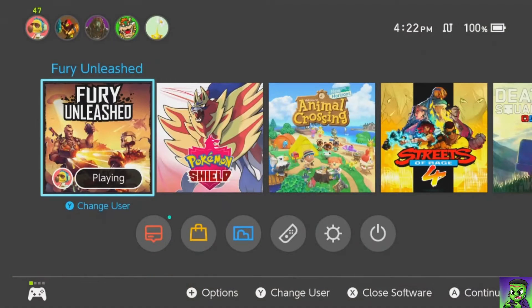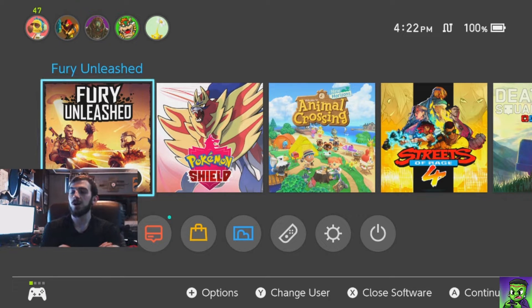So that was Fury Unleashed for the Nintendo Switch. I hope you guys enjoyed the video. Make sure to follow on Twitter at fstein_gaming and on Twitch at frankenstein_gaming. Check out my podcast and follow me on Instagram as well. Special thanks to Awesome Games. Remember, the game releases May 8th 2020 on the Nintendo eShop and it's about 780 megabytes in size. I believe it was $20, maybe $15. Check it out and I'll see you guys in the next video.